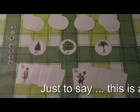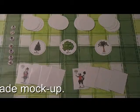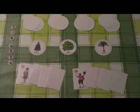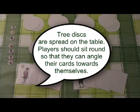Here's the demo game of Barking Up The Wrong Tree. Just a quick setup. Along the top edge you've got the tree discs. You start with three discs in the first round, then four, five, six, seven — five rounds in all.